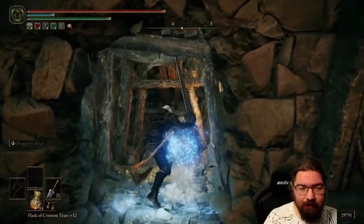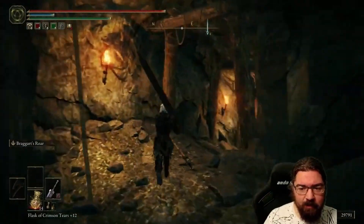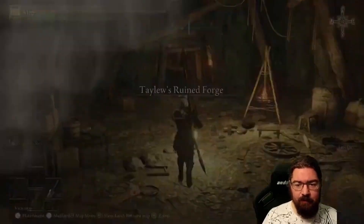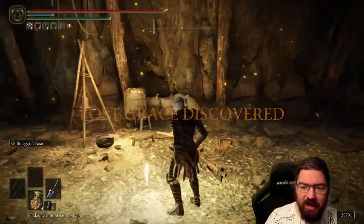We've got a cave — it's just one of those non-bossy caves. The forge stuff. So, like the other forges, I don't think there's going to be a boss in here, but we need to hunt around and find a chest.